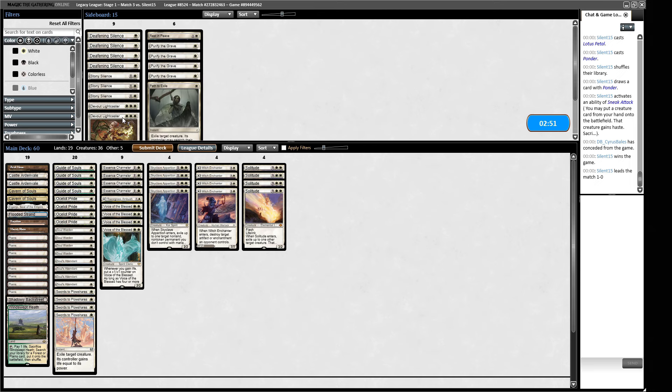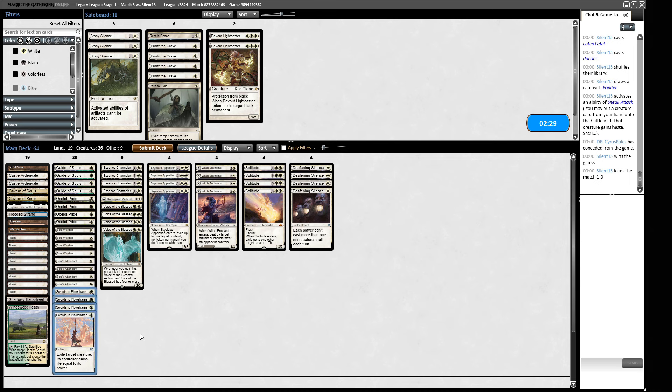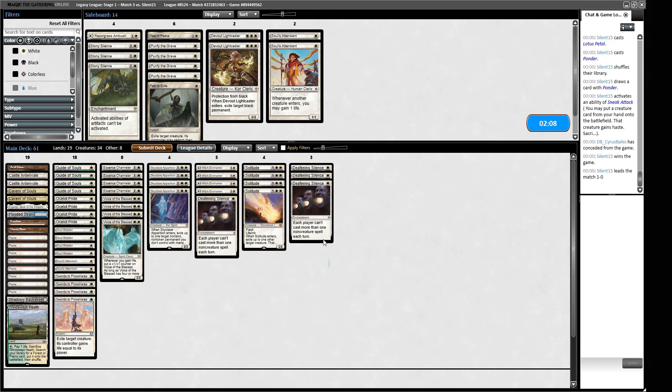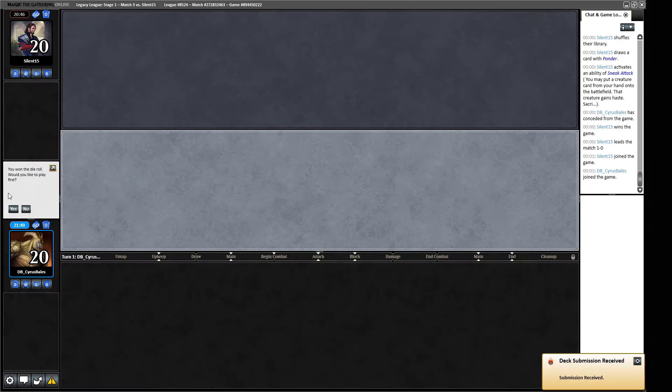As you can probably imagine, we don't have a lot for this matchup. Celestial Purge would be significantly better than Devout Lightcaster here - that's just how it is. We've seen Omniscience, which suggests we might want some Deafening Silence so they can't just Omniscience combo us. Swords to Plowshares can kill the Atraxa, can kill the Griselbrand - can't touch the Emrakul. I think we can get rid of the Razorgrass Ambush, and maybe trim a couple of the soul gain cards for two Deafening Silences. I don't know if I want more than two or three in this matchup though - it's not like Storm. This is just a little bit of insurance and we don't want to gut our engine when we need to pressure our opponent.